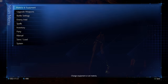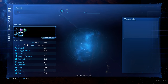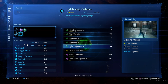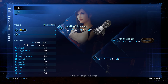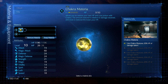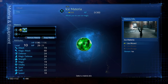Ice materia — we can give her that. Currently she's got HP Up and Fire materia. We can also set one in here. Let's put chakra on her — chakra allows you to restore your own HP and cure poison; the amount restored is relative to damage received and more is restored the lower your HP. Let's give her the ice as well to use Blizzard.